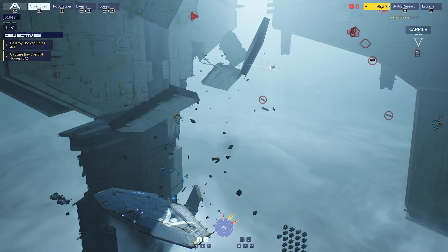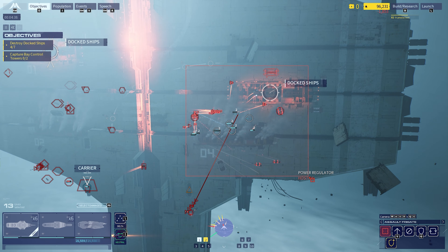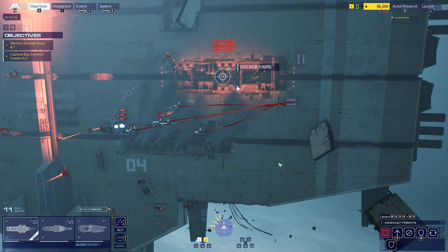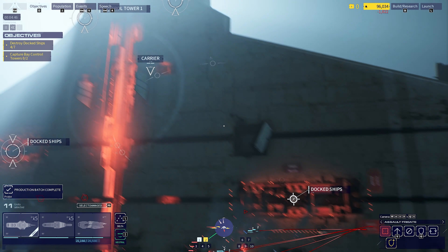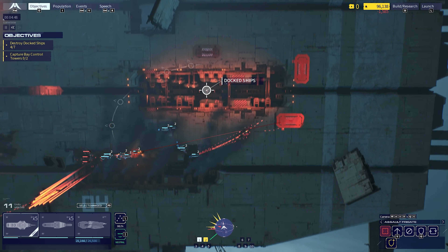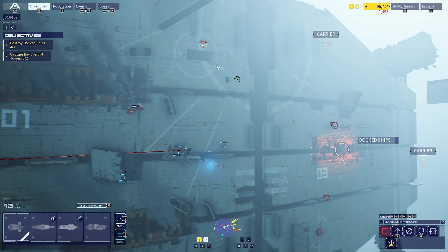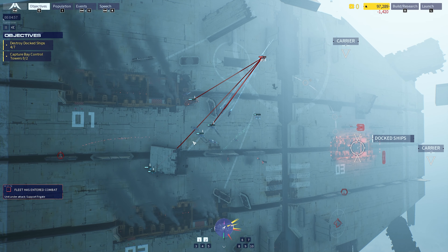Tracking strike craft in range, all stations set for CQB. One of ours has been captured - they're gone. Enemy frigate down, direct hit. Frigate down. Fire! Let's take care of that. They're taking losses. Target hit, watch the blast.